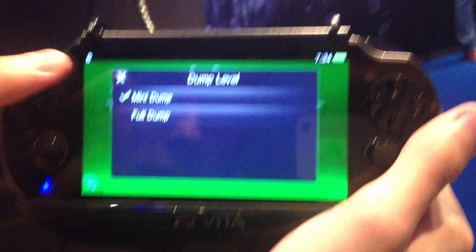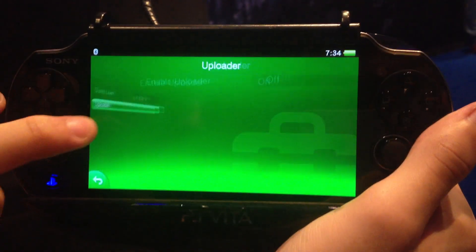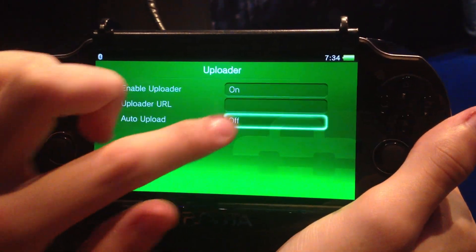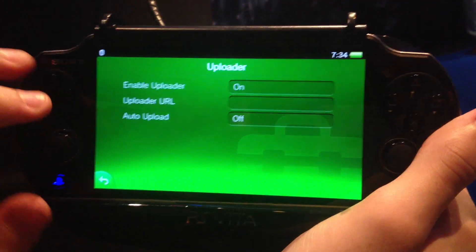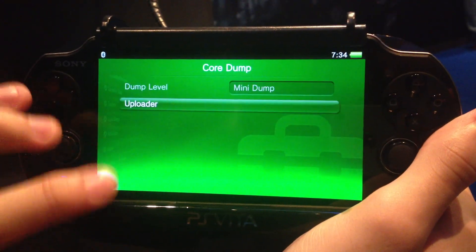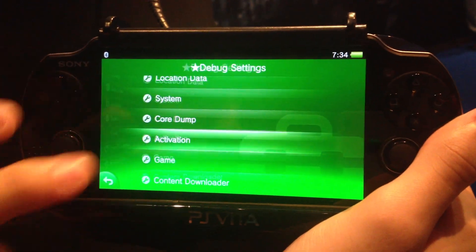Core dump — like with the last one, you can dump these. Interesting: there's an uploader and uploader URL. That would be interesting to try, but the Vita has no Wi-Fi. There's no public free Wi-Fi here and I'm not sure how this works, so we won't do it.